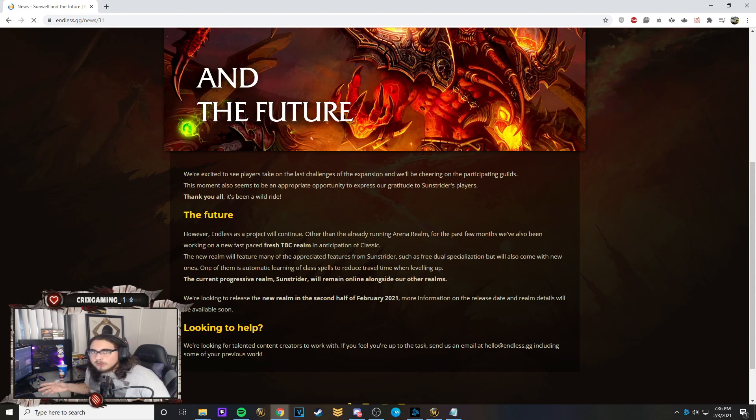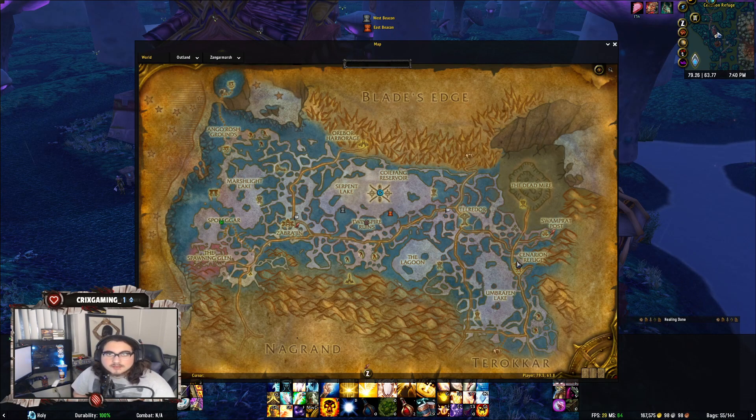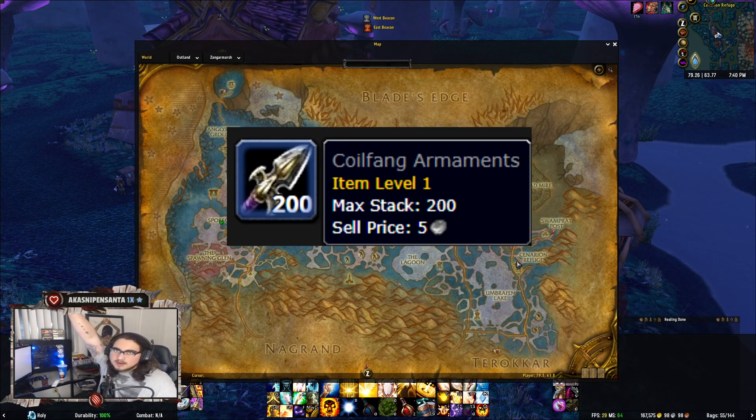Alright, let's get right into it — how to get your Hippogriff in the fastest and most efficient way. This is going to be a very informative and detailed guide. You're going to need around 42,000 rep to get to Exalted. There are ways to make this grind a lot more painful than it needs to be, so let's talk about it.